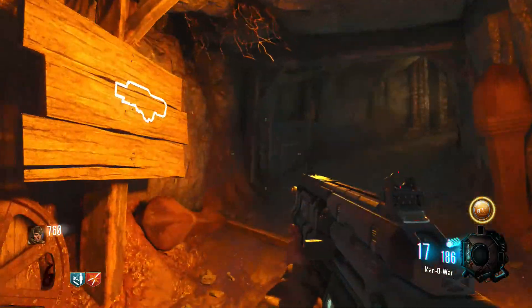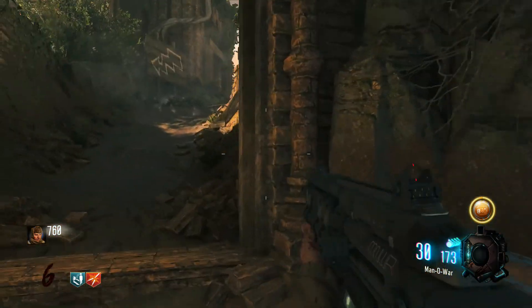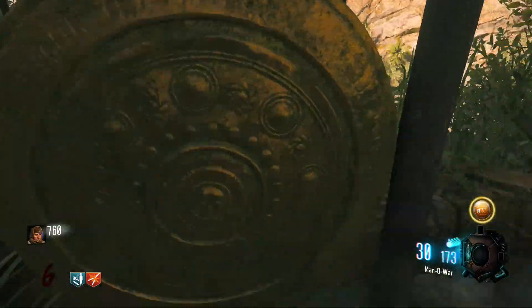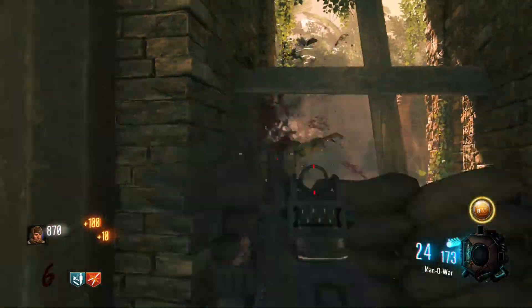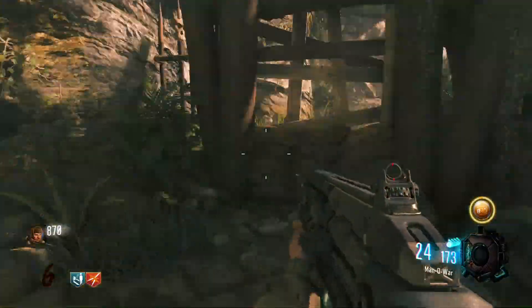I forgot about you. So what have we got here? Pretty sure that was a part of the Easter Egg. I haven't found Jug yet. I don't even know why — I know they're a part of the Easter Egg. I don't know why I'm just running around tapping them.